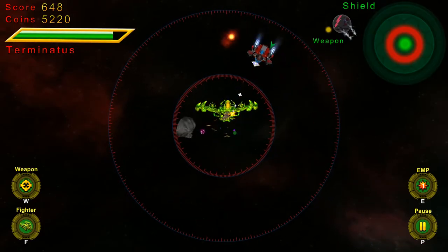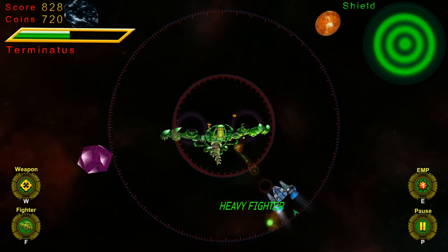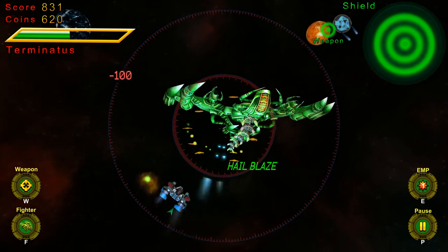So here's the first boss — not too bad. Let's actually upgrade my fighter, which automatically upgrades my shield to full, but it puts your weapons back down. The photon blitz is actually a pretty good weapon I think for this. Dragon breath also seems to be pretty good. Medusa is kind of like the Guardian in that it circles around you. We can only afford the Hail Blaze though.